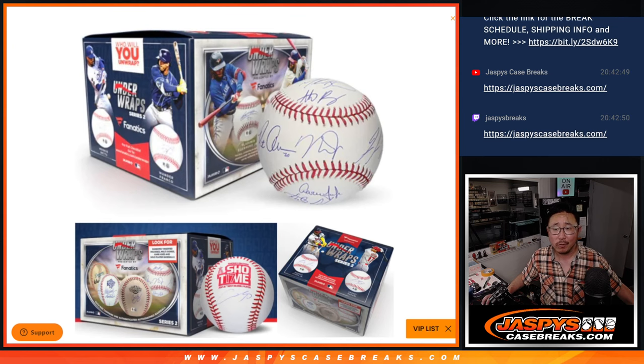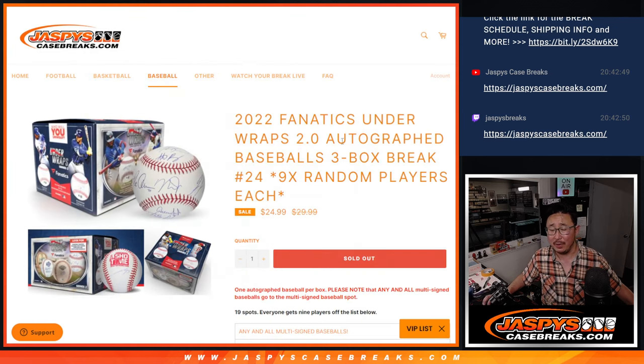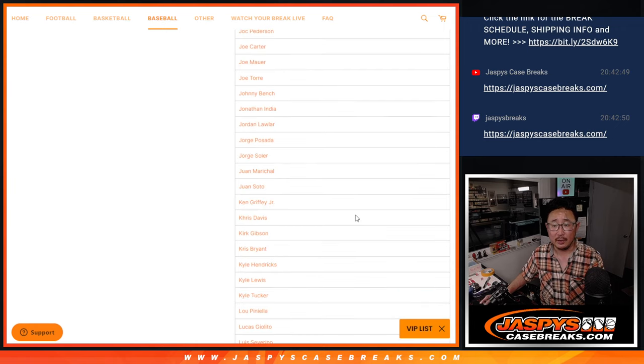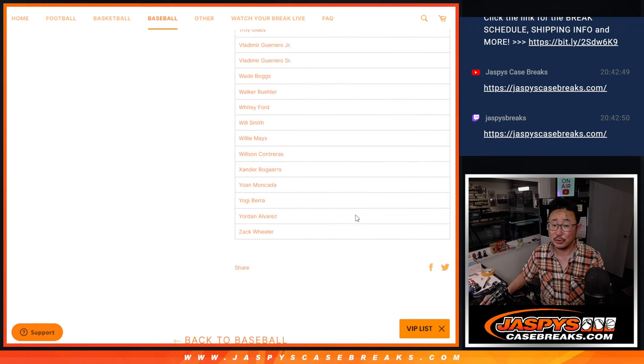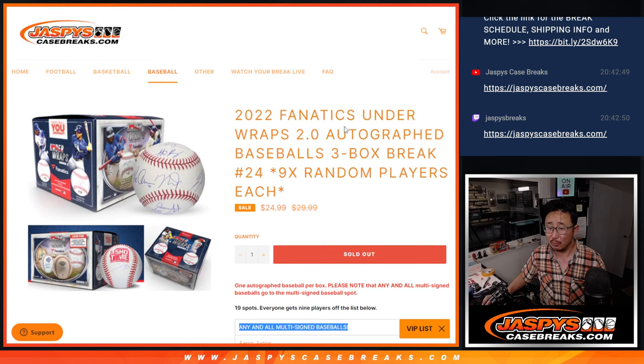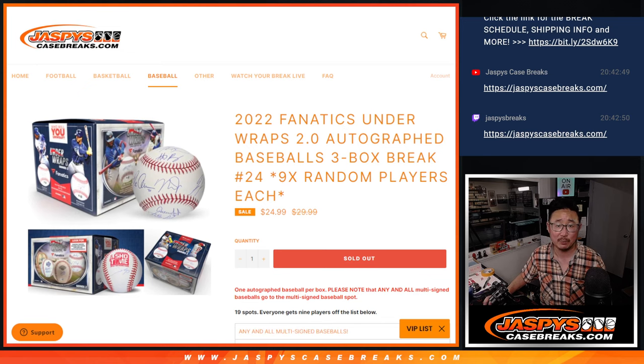This is not a yearly release, by the way. I think 1.0 was maybe a couple years ago, maybe more. Anyway, another round of Autographed Baseballs. This is break number 24. One spot gets you nine players on this big list. There's no randomizers because one spot will get any and all multi-sign autographs — more than one player on it goes to just that spot.